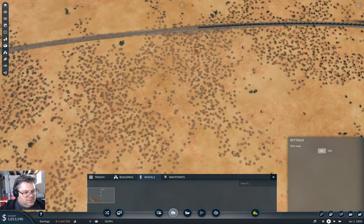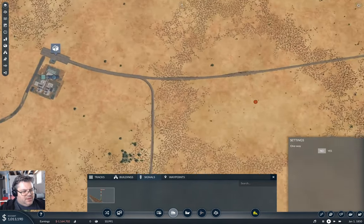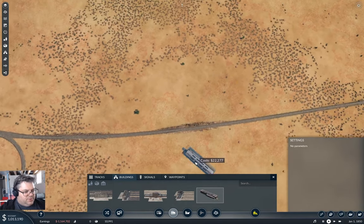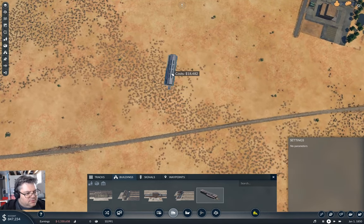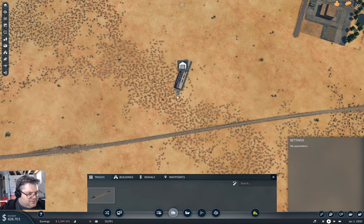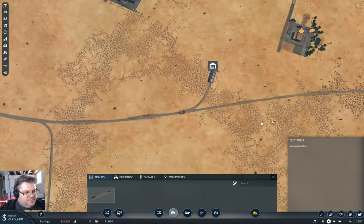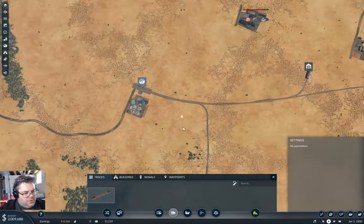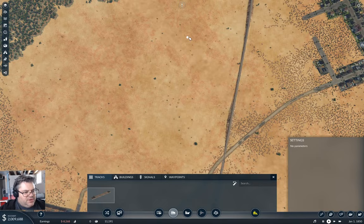I'm going to need a couple of signals on here, I think. Maybe. I definitely need to put the depot back. If I were to put a depot back here, I would just angle it like that. Tracks can come out like that and connect. So that is basically all I need to fling a single train down there.